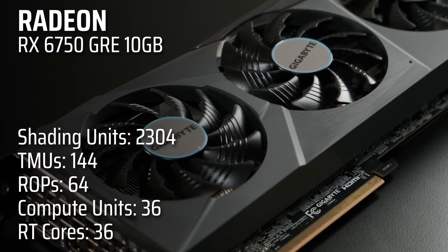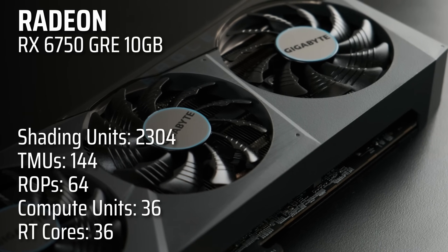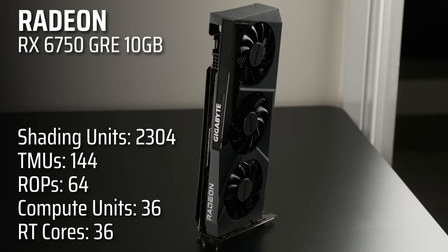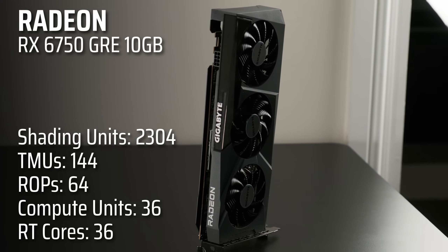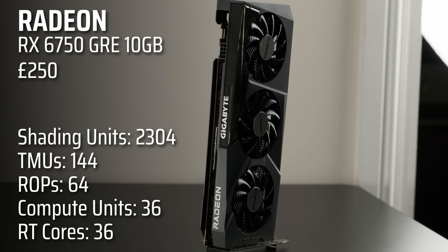The GRE is close to the RX 7600 in performance, only with more VRAM, but it's more interesting because it's the same GPU as the base model PS5. The 10GB 6750 Golden Rabbit Edition, henceforth referred to as the GRE, has apparently recently been discontinued, but I did see a couple of examples still up for sale on AliExpress, and I'll have one linked below.